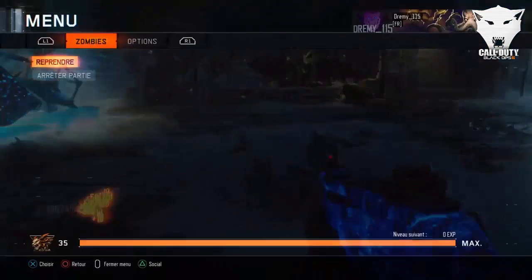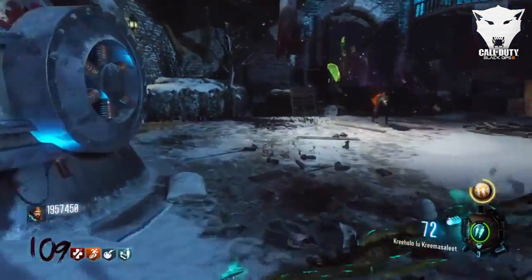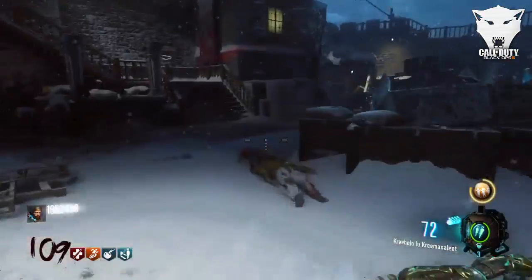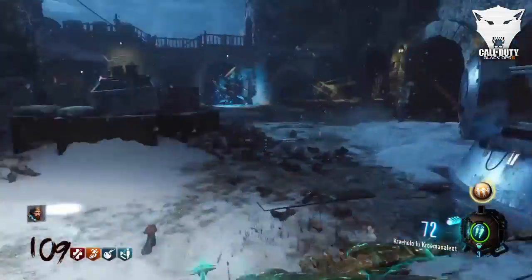Petit aparté : vous ne connaissez certainement pas le vrai nom de chacun de ces arcs. L'arc cyan, ou l'arc de loup comme certains disent, se nomme l'hurlement du loup. L'arc bleu ou l'arc électrique se nomme l'orage. L'arc violet ou l'arc des crânes se nomme prison rune. Et l'arc orange ou l'arc de feu se nomme porte du démon.